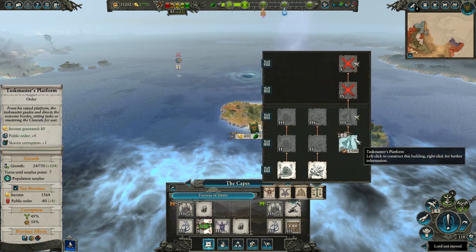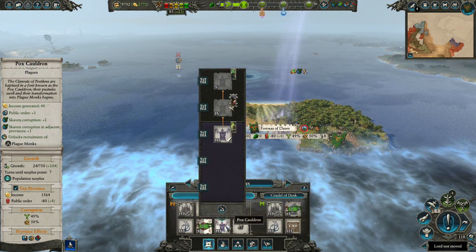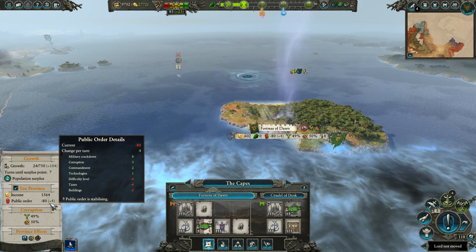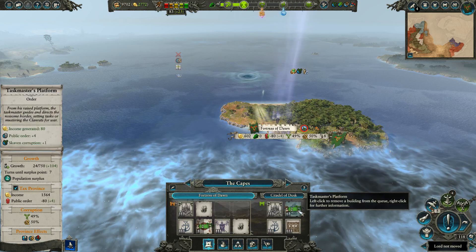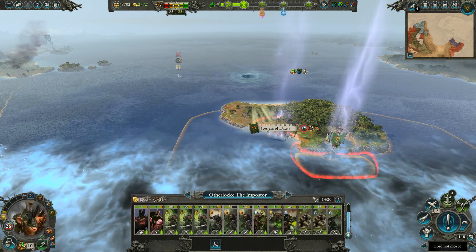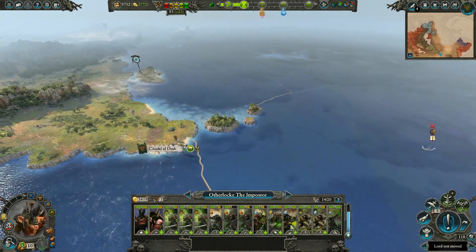The Citadel of Dusk is going to start construction of a Taskmaster's Platform, and then we're also going to have to build one over here as soon as we have the population to do so. The military crackdown is eight. When we leave, this place is going to wind back down toward minus four, and we need it to be positive. The Taskmaster's Platform, once upgraded one more time, will put us at positive public order - we'll be minus eight plus six, so plus two. I will leave everything in place for now. We've got to get back to the mainland - there's too much stuff going on.